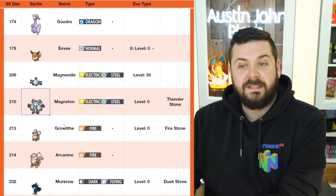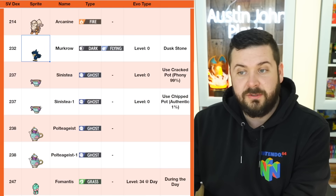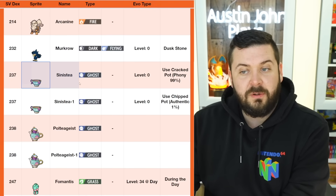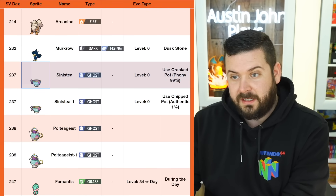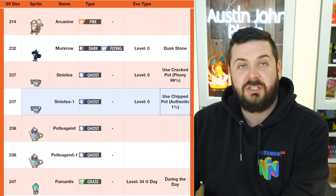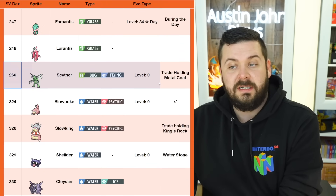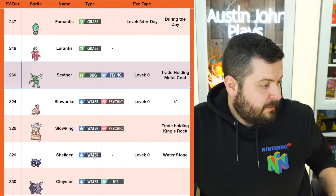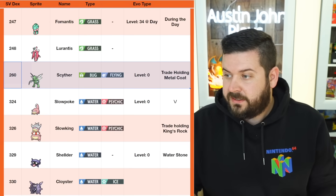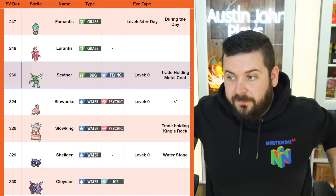Magneton: use a Thunder Stone. Growlithe: use a Fire Stone. Murkrow: use a Dusk Stone. The 99% Sinistea form uses a Cracked Pot; the 1% authentic Sinistea uses a Chipped Pot. Fomantis: level 34, level up during the day. Scyther: you need to trade it holding a Metal Coat. Scissor can appear in five and six-star raids, so if you have no one to trade with, you can still obtain one.